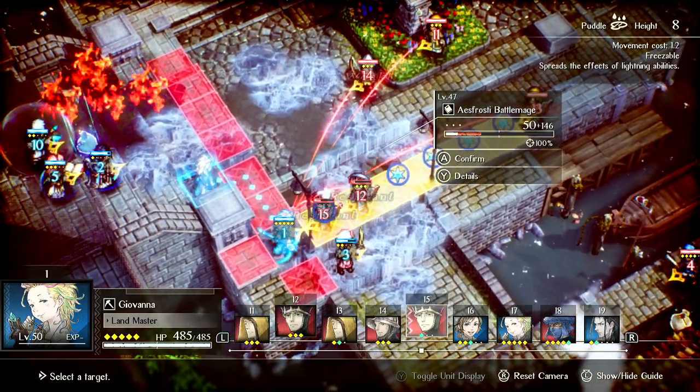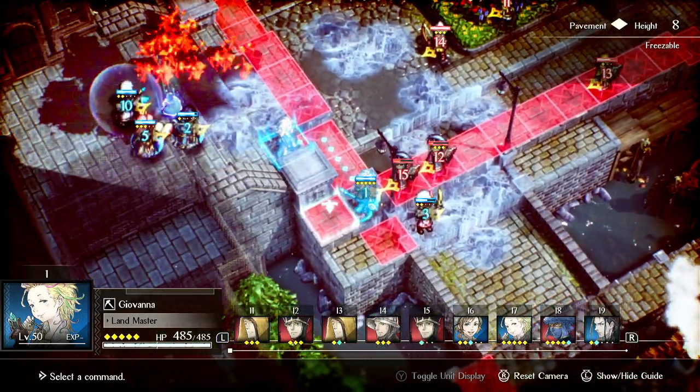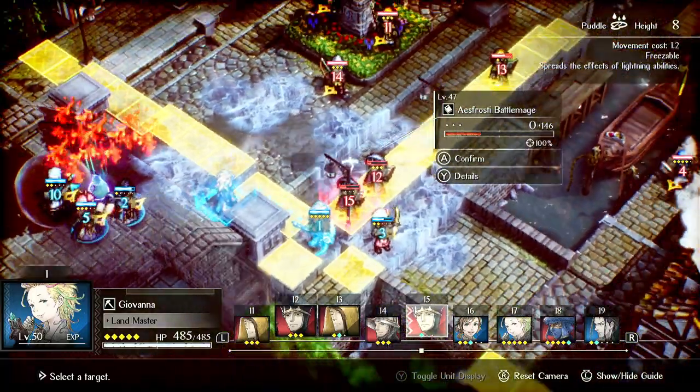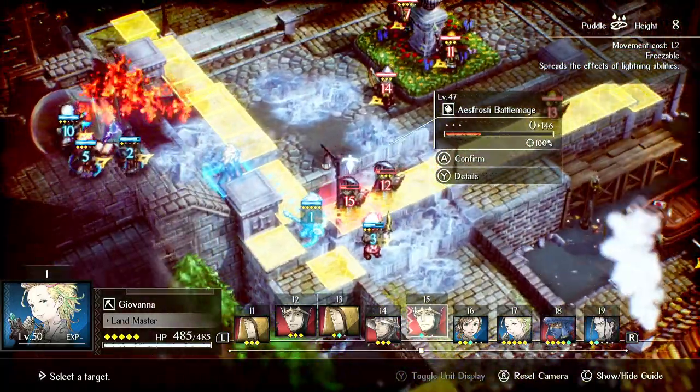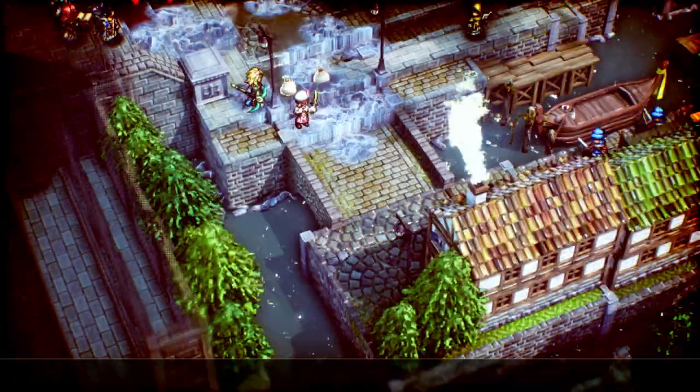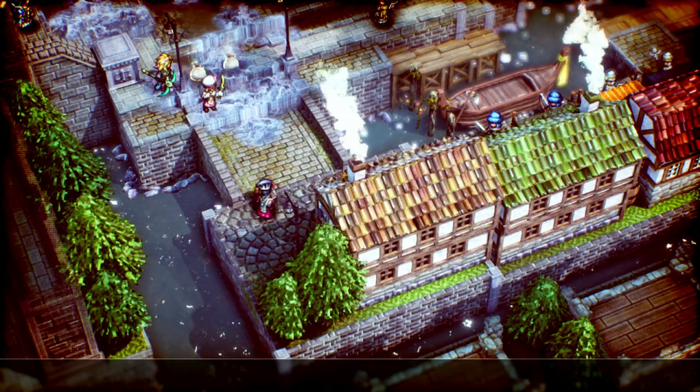Looking at Gaia's Roar versus Jellid Barrage here: Jellid Barrage will kill one but not the other, while Gaia's Roar will kill both of these and also damage the other mage. So in this case, Gaia's Roar is way better. We got a double kill there, which is pretty sick.